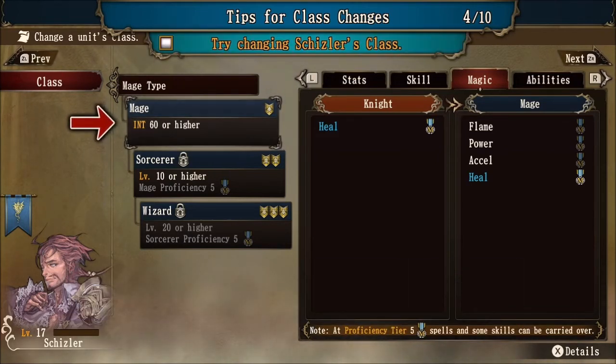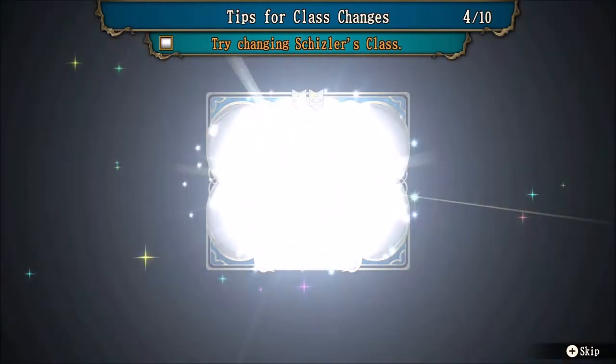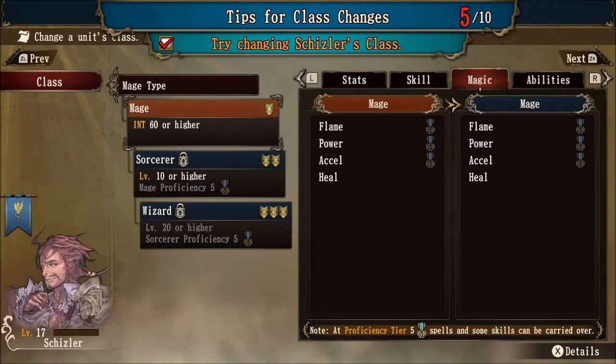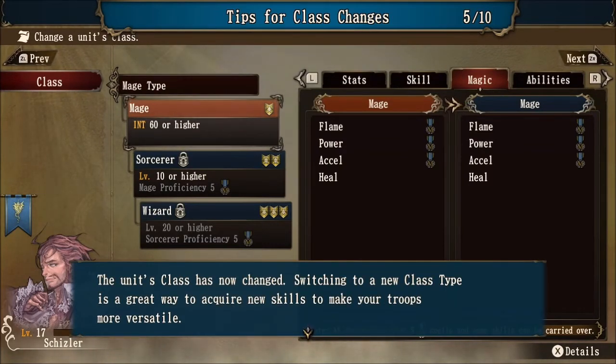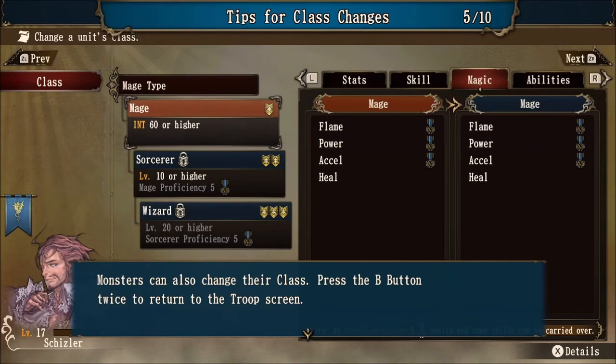Now we're going to commit and change Shizzler's class to mage from knight. It shows you a quick glimpse of what the model will look like after you change, and we will commit. Shizzler is now a tier one mage. Switching to a new class type is a great way to acquire new skills and make your troops more versatile. Be aware that once you have upgraded to a new class, you cannot return to lower ranking versions of that same class. However, if you can get five proficiency as a mage, you can revert back to Shizzler's knight class with mage offensive spells — so not only will the knight have heal, but also flame, power, and acceleration. It creates really nice variety, and since every action you take gains you experience, the knight always has something to do.